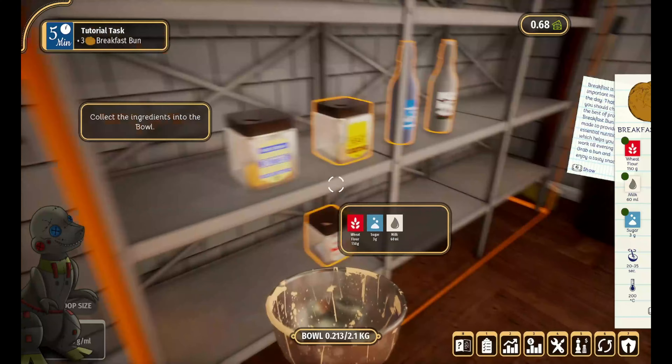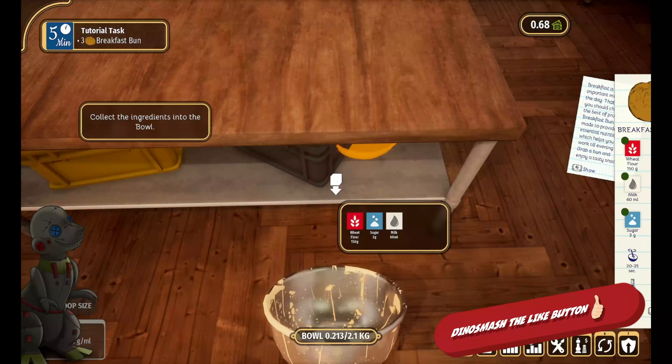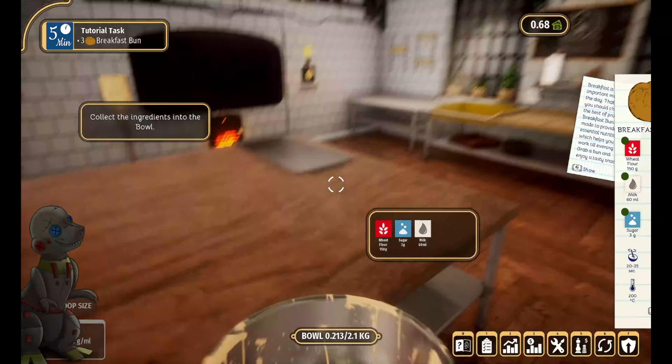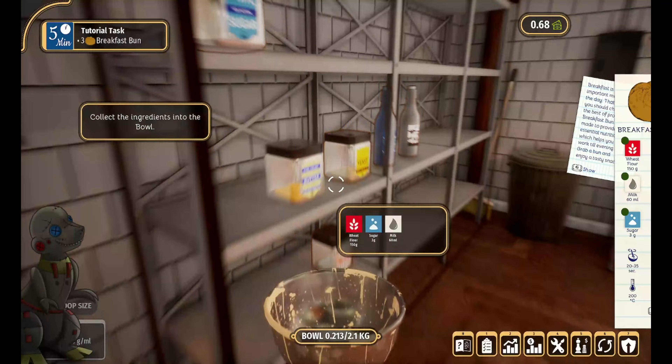The baking is actually quite fun to do. It uses real-world weights and measurements, and the techniques they use are quite realistic. The resource management aspect has you buying your ingredients, working under time pressure, and choosing what you want to accomplish. It's actually quite a good game.